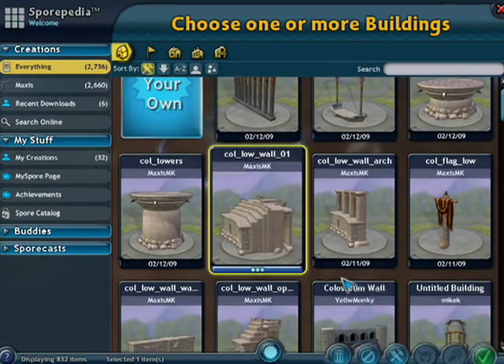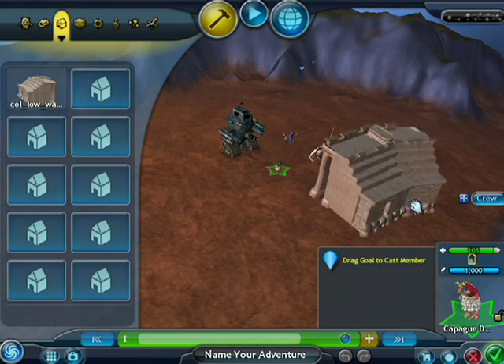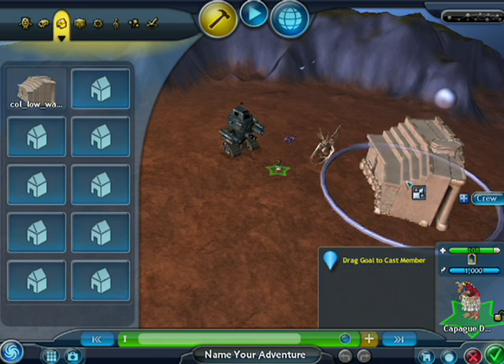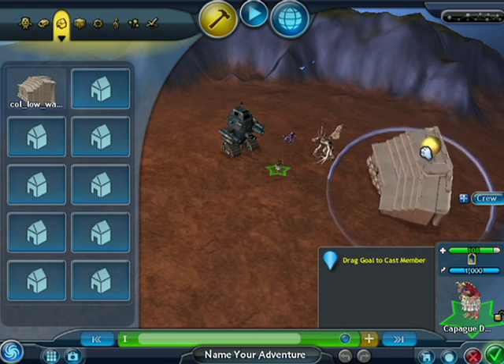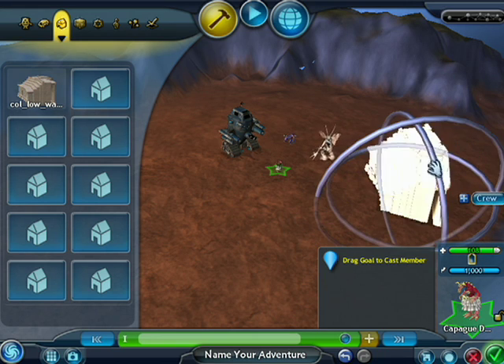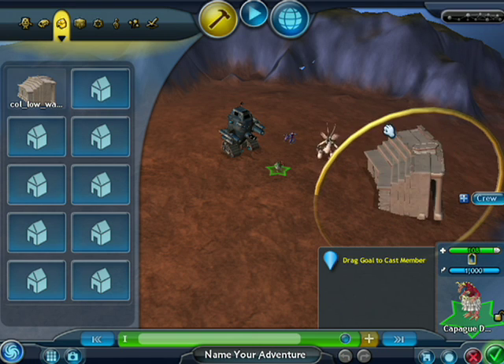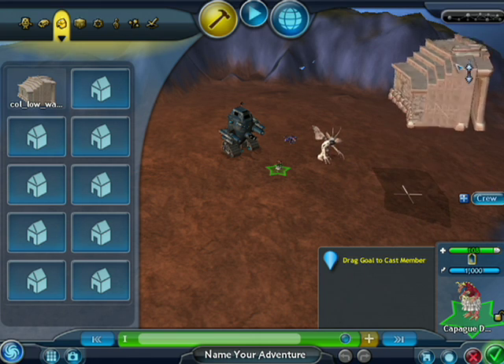Loading a building works the same way — just pull a building down into the world. Rotate it, hold down shift, and spin your mouse wheel to scale it. Buildings also have a few extra controls: you can pull the rotation ball on the top, or hold down tab to do exact rotations. If you hold down control, you can bury a building into the ground or raise it up in the air.